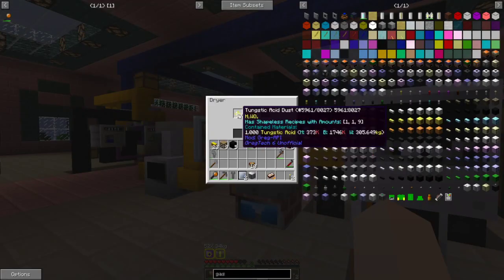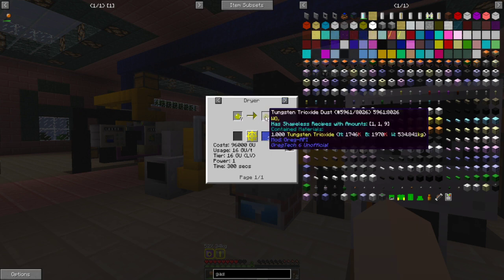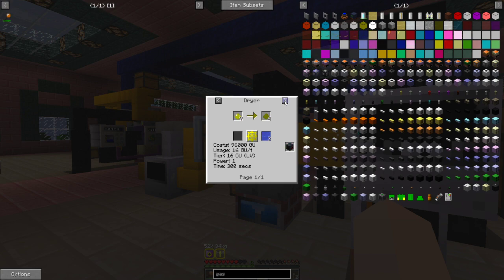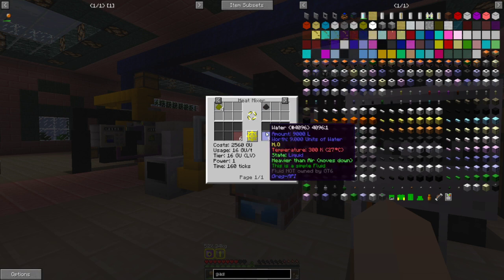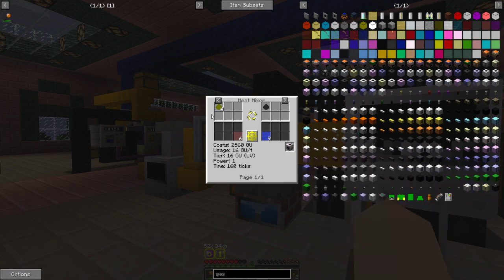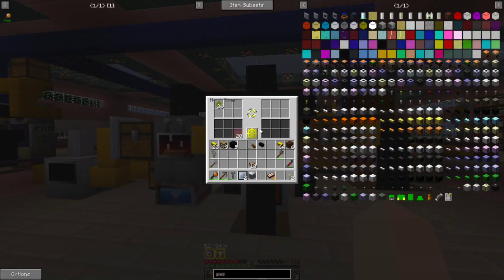After you have your tungsten acid dust, it needs to come through the dryer, which will make tungsten trioxide dust and some distilled water. That tungsten trioxide will need to come over here to the heat mixer. This is the exact same recipe in the mixer or the heat mixer — it all depends on which GT6 you're using. You need to run hydrogen with your tungsten trioxide, and that will give you tungsten and water.